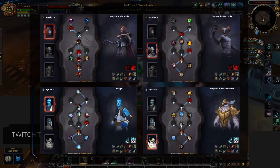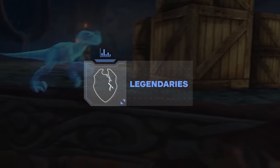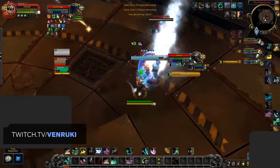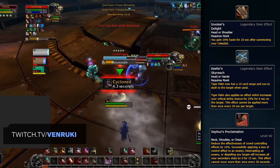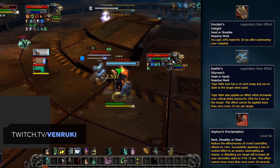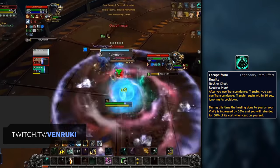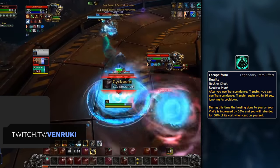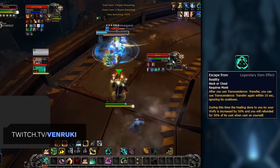Finally, the last step is to craft your best Legendary. Currently none of the options really make or break the spec given how niche their perks are, so it almost comes down to personal preference. The three worth mentioning are Invoker's Delight solely to buff Fallen Order, Keefer's Skyreach as a quality of life buff to Tiger Palm, and Invoker's — Xuen's Proclamation as an overall solid pick. The only other one worth looking at is Escape from Reality, but only if Monks end up being targeted a lot in Arena, though it can also be useful in Rated Battlegrounds. It's quite a niche pick and certainly won't be the first Legendary you craft.